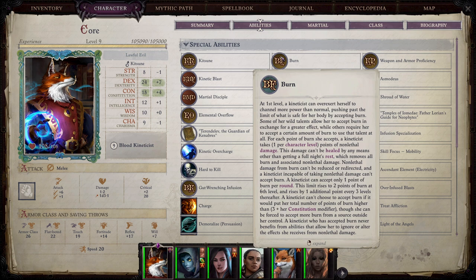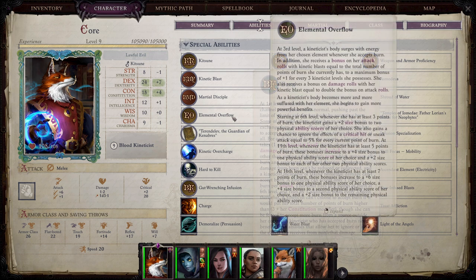Now that by itself makes it a little interesting, but then we have elemental overflow. Elemental overflow is unfortunately not actually on your class sheets when you're looking at character creation — you get it at third level and can find it by looking under your abilities. It's not shown at the class menu, which can make things a little confusing. But at level three you'll pick up elemental overflow, which does a bunch of stuff and modifies what you can do with burn.